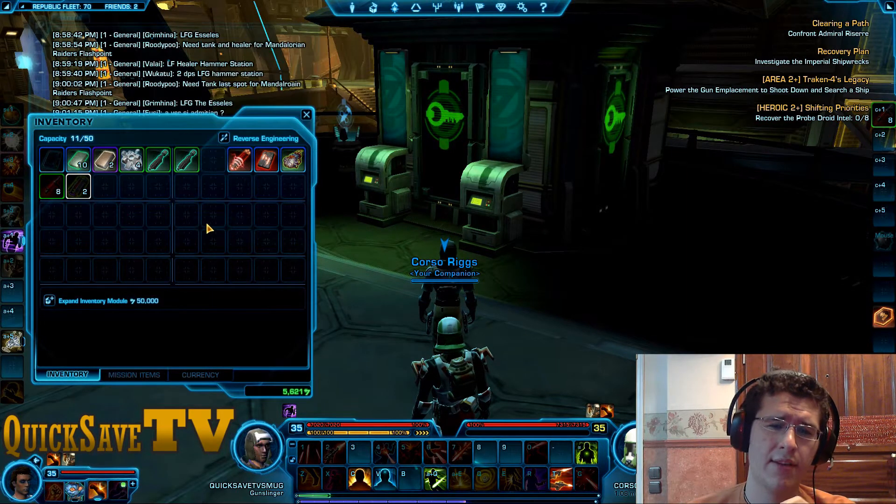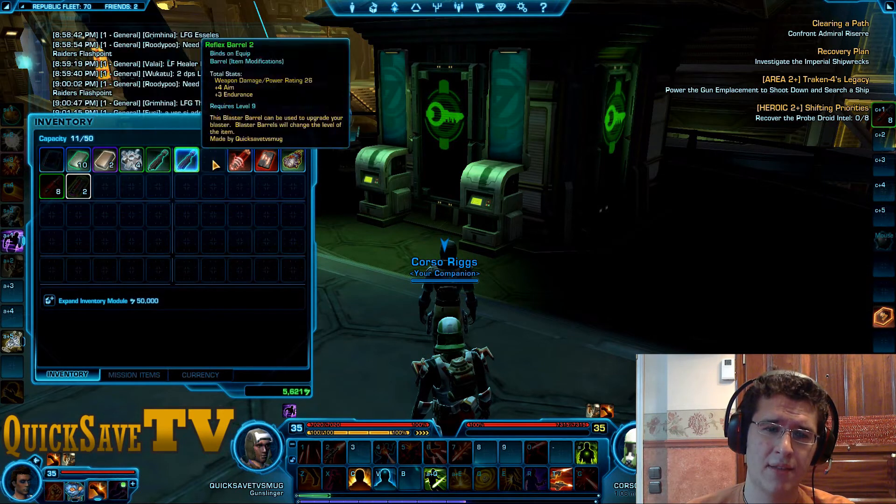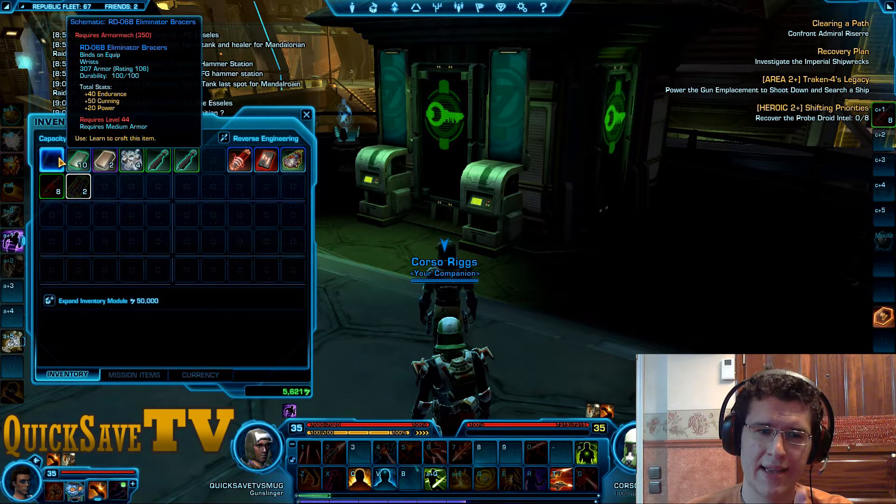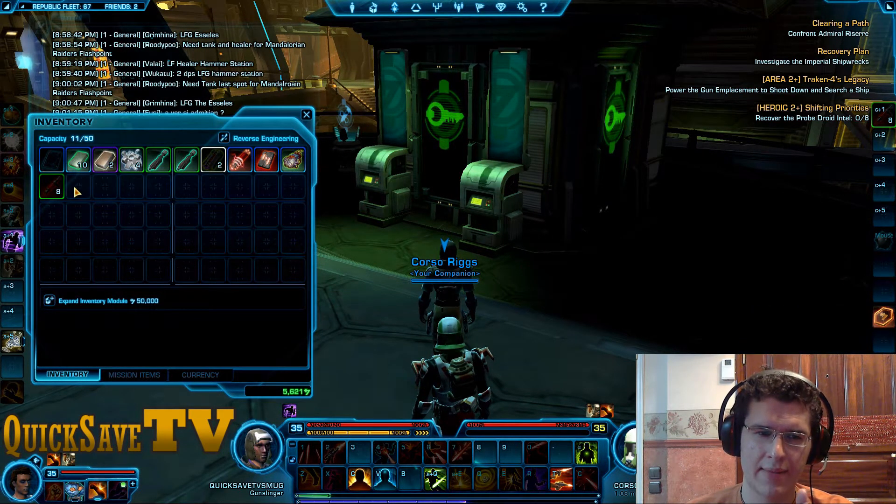The way inventory works is that each new item will go straight to the closest slot to the top-left corner. So basically the next item will appear right here, then here, here — that's how it's going to fill.